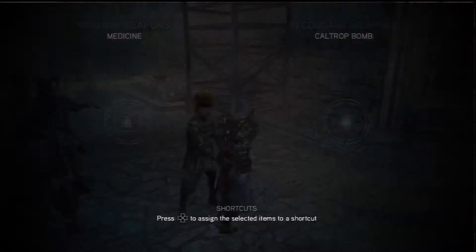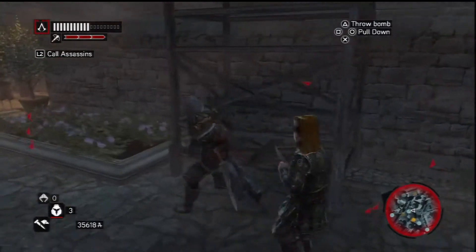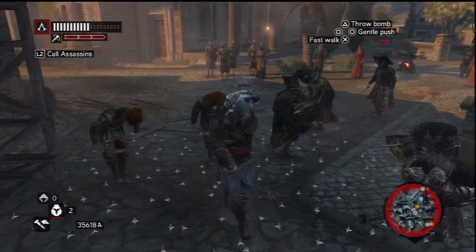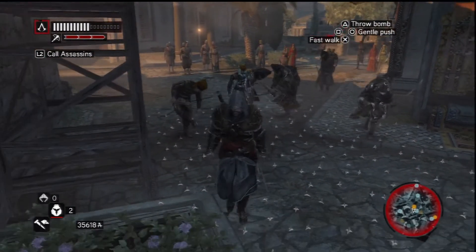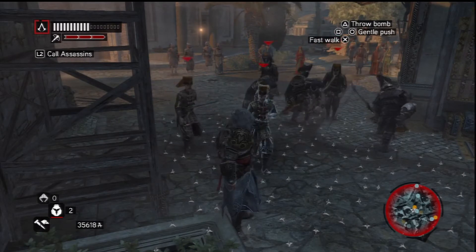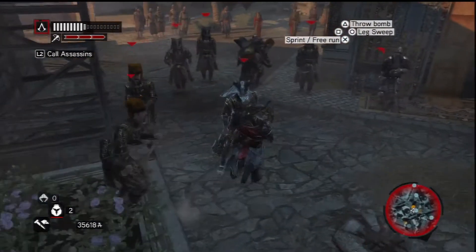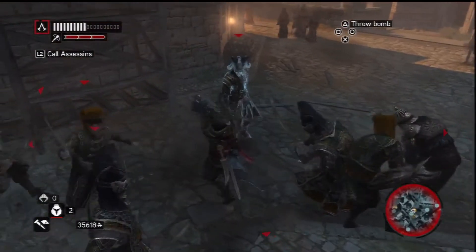You need to use this scrap metal grenade thing like this. It basically stuns them, but if you don't do it early enough they won't get in the way of the building, as you can see here. Basically get a good few in front of it, try and get into the middle of them, then just bomb them.